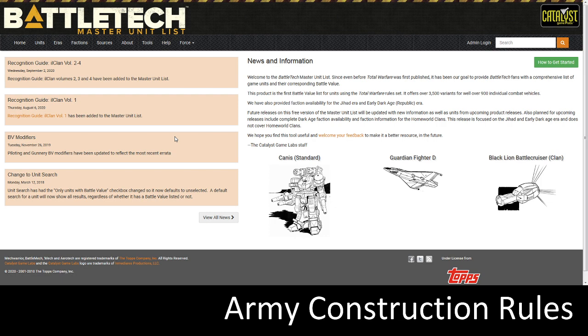Here are the quick rules. You can have battle mechs, omnimechs, industrial mechs, protomechs, combat vehicles, conventional infantry, and battle armor in your 350 Army. Units not allowed include aerospace, support vehicles, units with artillery cannons — we found those were highly overpowered in Alpha Strike — and also no fictional characters, no experimental tech, and no units with the drone ability.